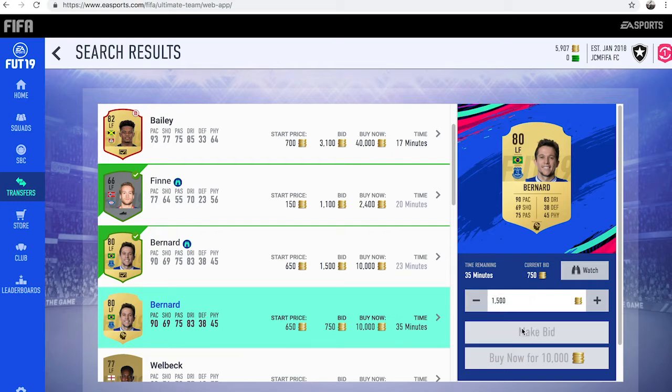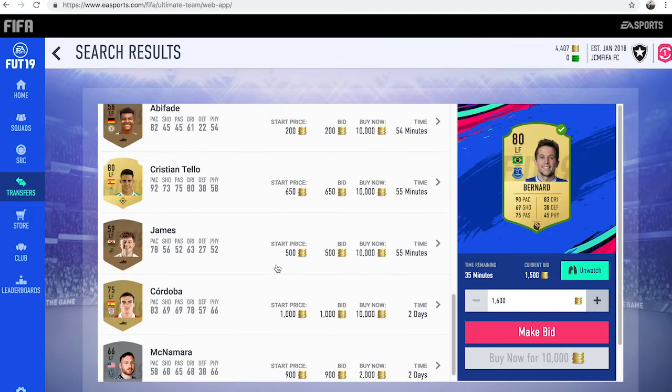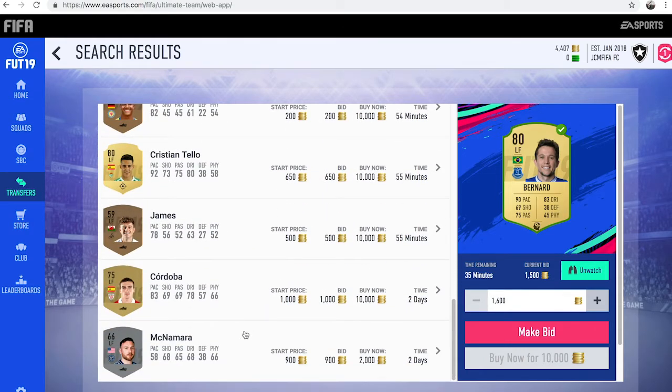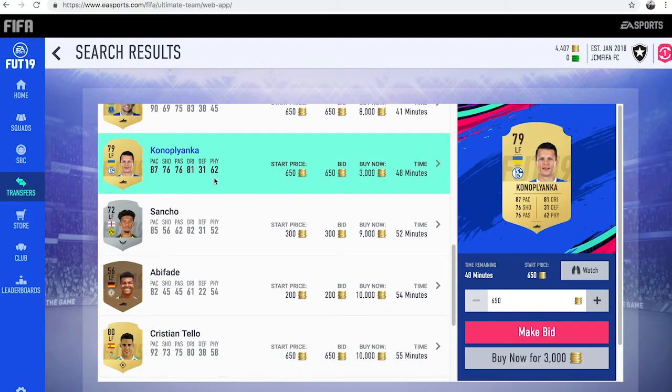Putting a 1.5k bid on that Bernard. And then you just want to go all the way up to the 59th minute doing that — so for the silvers and bronzes at 1.1k, and then for the high rated players such as Christian Tello and Conor Priyanka, you want to put around 1,500 coins bid on those type of cards.